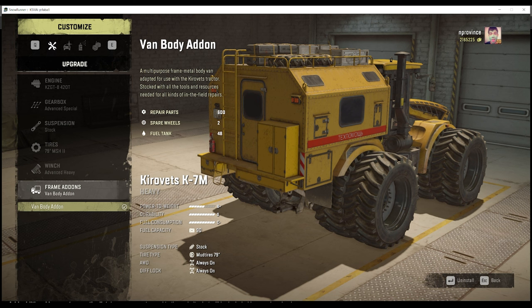Moving to A tier, I'll start with both Tatras: the T813 and T815 Tatra Force. The T813 comes in at 260,000 torque — shared with many vehicles, used to be the most powerful in the game — and 17.2 US tons. It has a roof rack, fuel capacity of 101 gallons or about 380 liters, and an advanced special gearbox. It's one of the more fuel-efficient trucks in the game. I've kept it out in the field doing many things on one tank of gas.